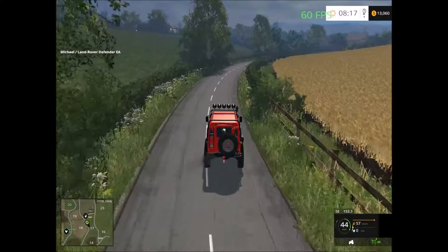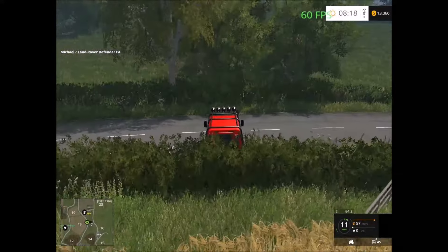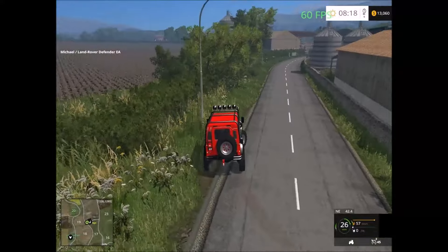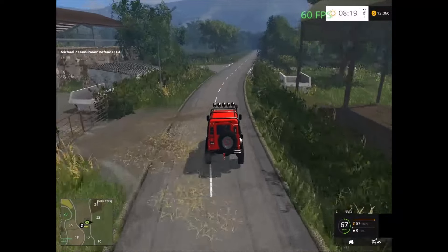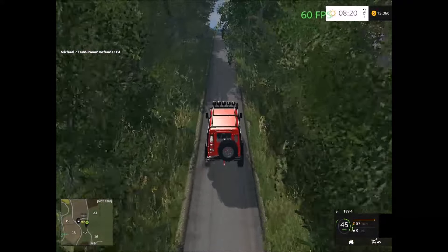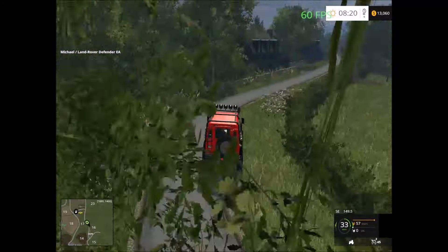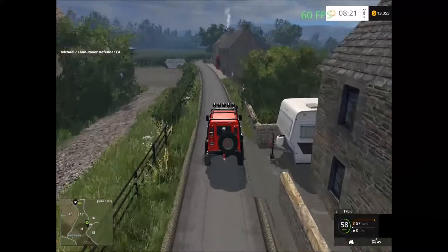We missed the milk sales point — there's a milk sales point down here as well. Also, all the fences are collidable so you can't drive through them. If you drive down here you can sell milk at a sales point. It looks like a small village of some sort over here. Another junction here, another church area where you can sell milk — yep, inside there.